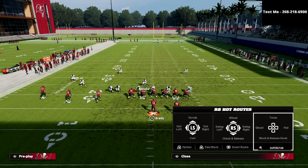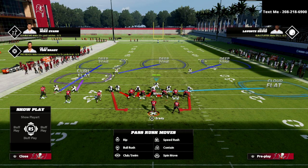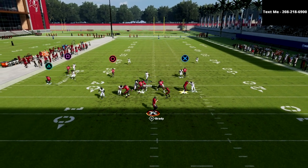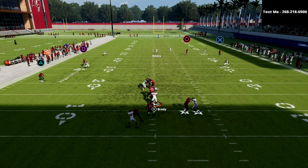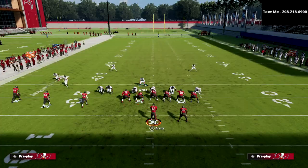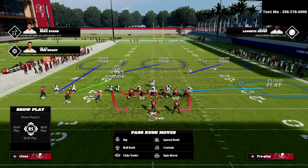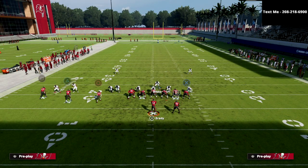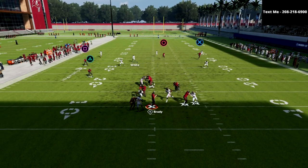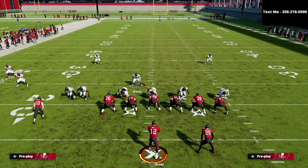Once they block the tight end a couple of times and realize it's not stopping the pressure, their next strategy is to block their running back. Even then, what's going to happen is the blitz continues to come in consistently. Snap the ball, block the running back, and as you can see, the rusher loops around the running back and comes in to get pressure.